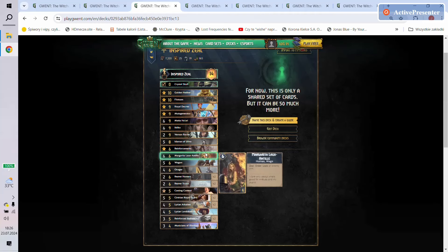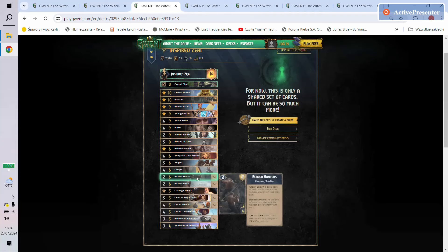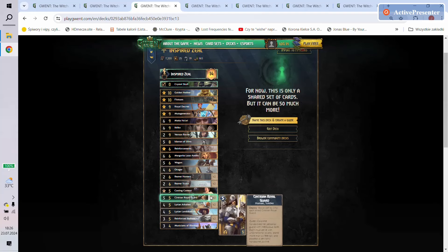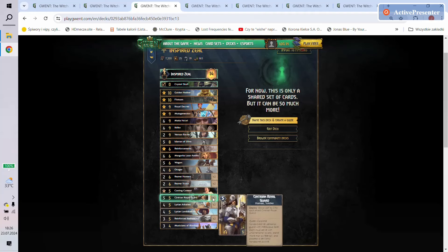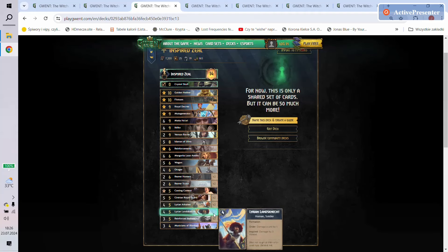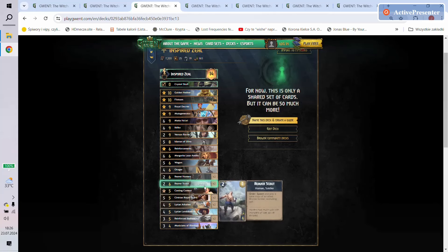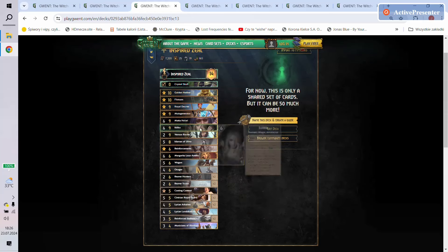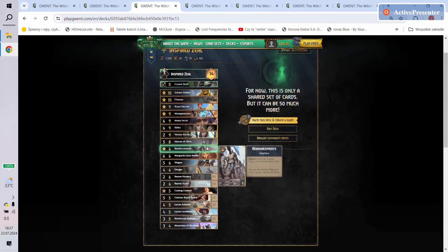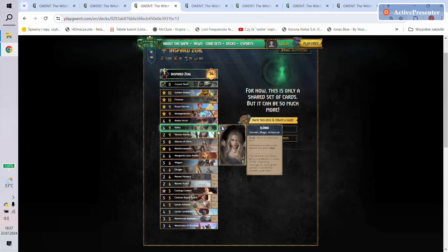Then we have a Muta Generator just to create additional points in further rounds, Ildiko for Zeal, Idarran Reinforcement, Margarita for a log, a Wagon, Onager, and River Hunters. In most cases you will copy with the Wagon and spawn a River Hunter, but if that makes absolutely no sense you can play into more Cintran Royal Guards. Then we have Scouts, one Casting Contest, two Cintran Royal Guards, two Lirian Arbalest, Lirian Landkushner, and Reinforce Ballista plus Musicians of Blaviken.